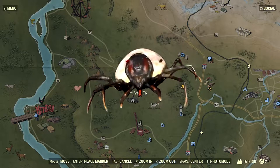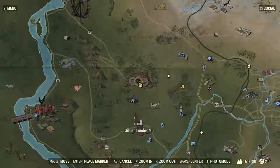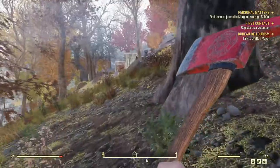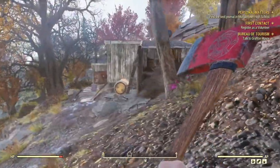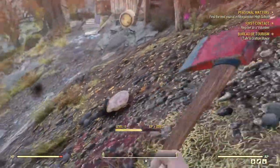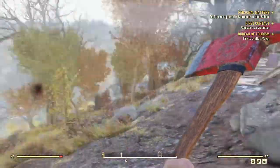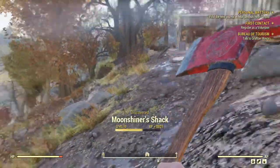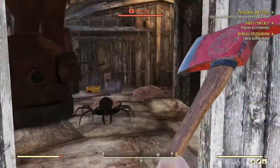The easiest way to acquire two of these items on your list is by killing ticks. Ticks can normally be found in two locations: the Moonshiners Shack just south of Vault 76, and Gilman's Lumber Mill. Ticks have a chance of dropping tick sacks, which give you two antiseptic.